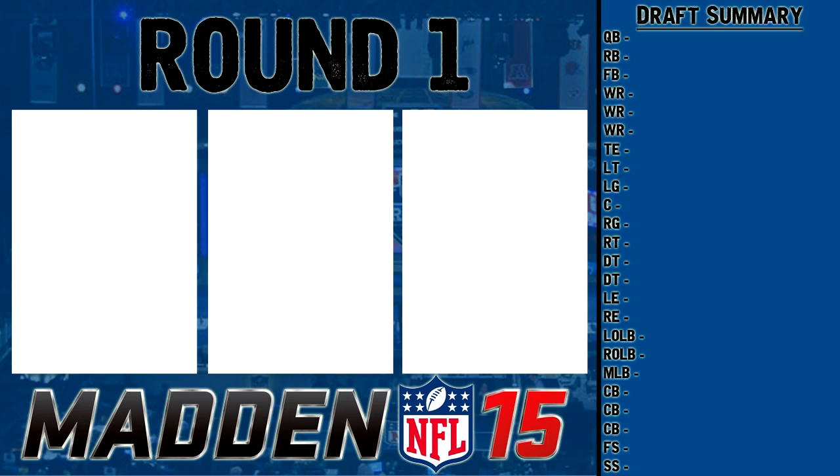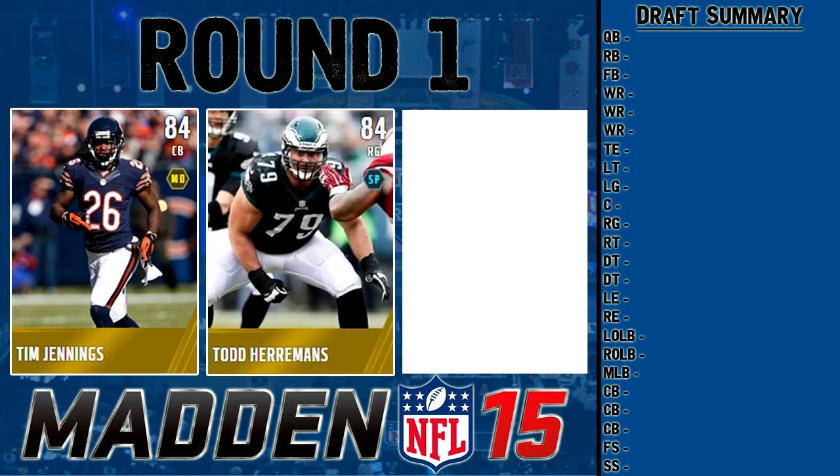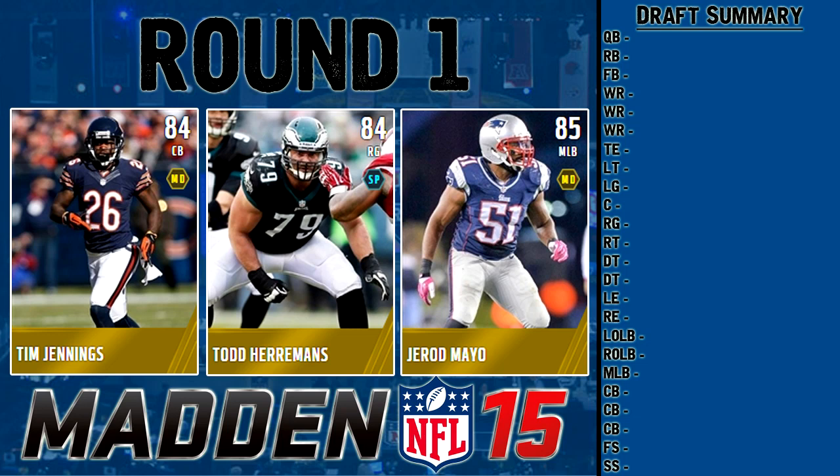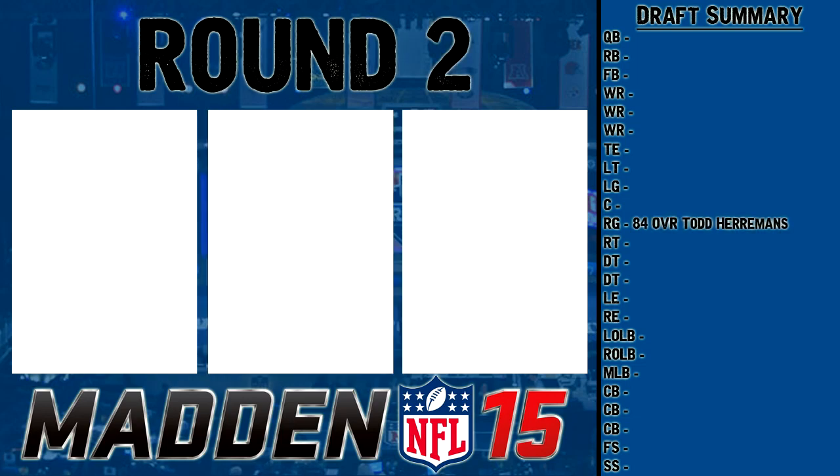Kicking it off in round one, we have 84-85 overall players: Tim Jennings, 84 overall cornerback; Todd Harriman, 84 overall right guard; and Gerard Mayo, 85 overall middle linebacker. Tim Jennings is a little short but could be a good option. Todd Harriman has really bad pass block but very good run block. Gerard Mayo has bad catching so I'll stay away from him. I'm going with Todd Harriman — great run block, and I want to focus my team around running the ball.